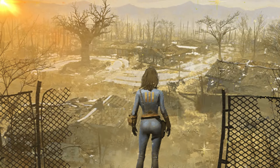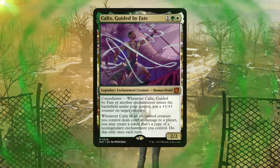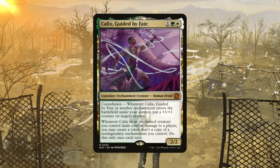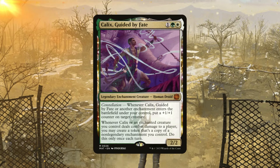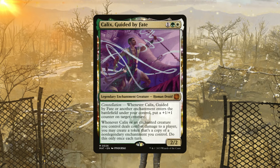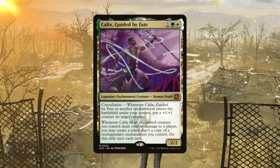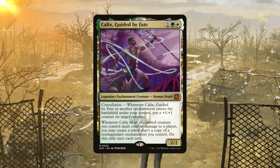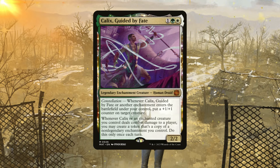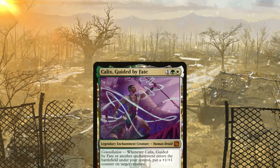Since this deck focuses on auras, we can take advantage of Calyx Guided by Fate. Whenever he or another enchantment enters the battlefield under your control, you put a 1/1 counter on target creature. Most importantly, whenever Calyx or an enchanted creature you control deals combat damage to a player, you may create a token that's a copy of a non-legendary enchantment you control — once each turn. Because we have lots of auras in the deck, we can copy them with Calyx and put 1/1 counters on creatures as those copies enter — he'll do a lot of work in the deck.